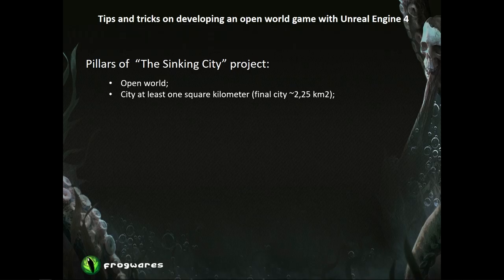At first, we made some basic pillars for the future production. We knew that we wanted an open world game — our first pillar — meaning open city, free travel, no limits for the player. We initially decided that the city size would be no less than one square kilometer, and to fill such a size we would need a lot of content, so we had to find a proper way to produce it easily.